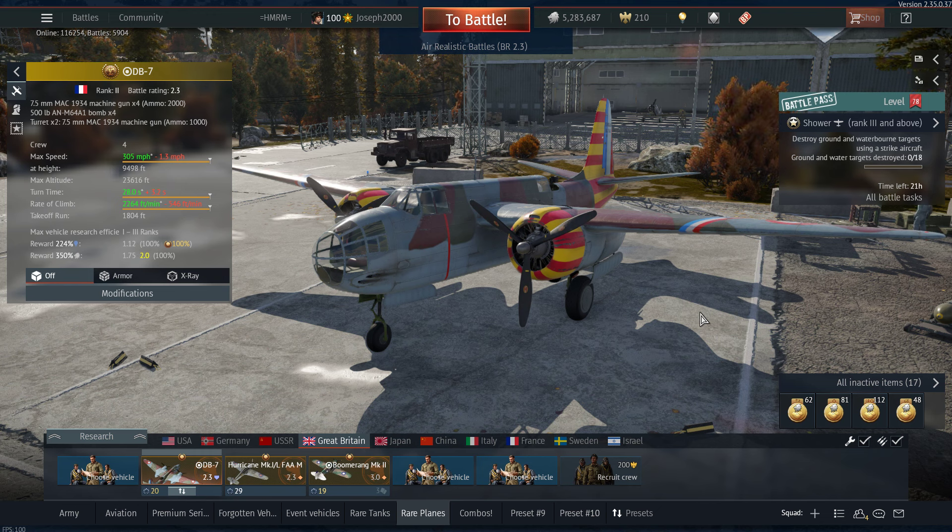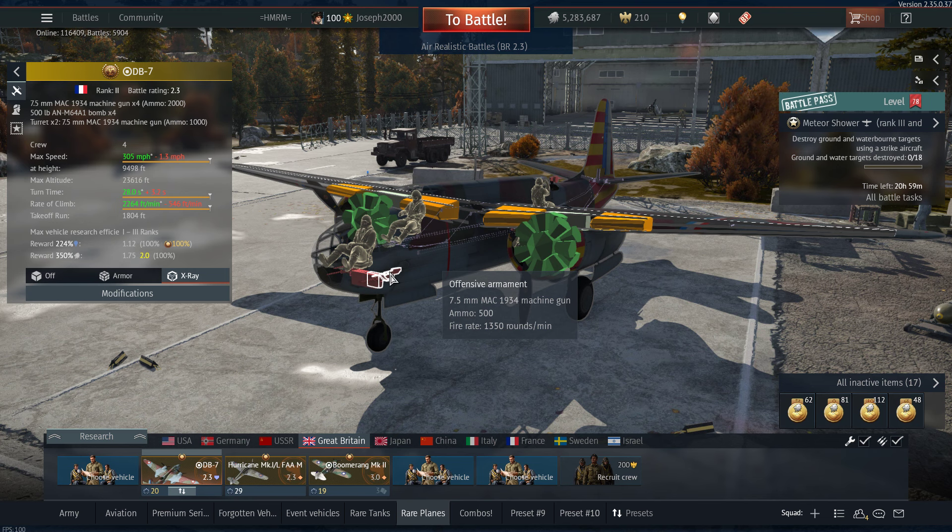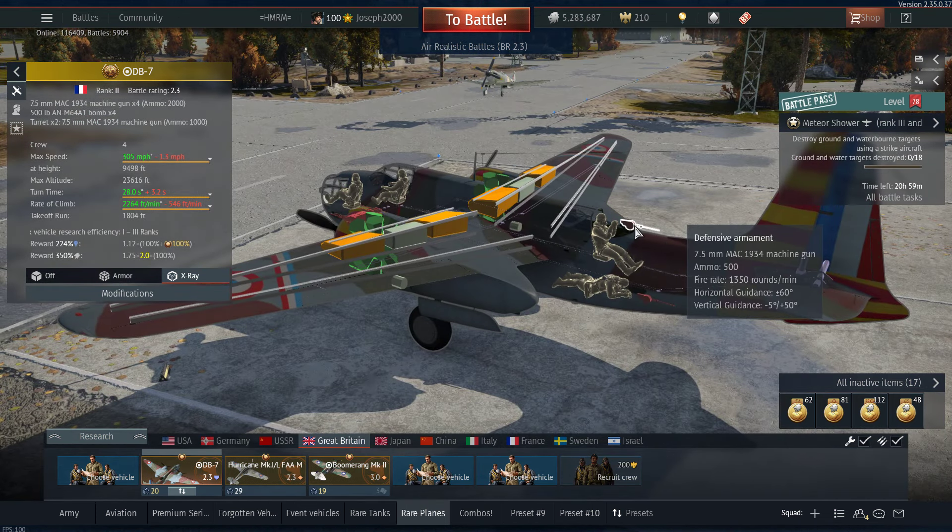Obviously I've covered this vehicle in a review before, back when I got it in the ten-rare-vehicles event, and this is a nice little bomber. It's essentially an A-20 Havoc, similar to the Havoc and the Boston in the British tree, but there are a couple of changes. Chief among which, we are stuck with frog guns — 7.5mm Mach 1934 machine guns with 500 rounds each, and the gunners also get stuck with frog machine guns. These aren't as good as British guns, but they do sound better because they use the German machine gun sound, so that's at least something.